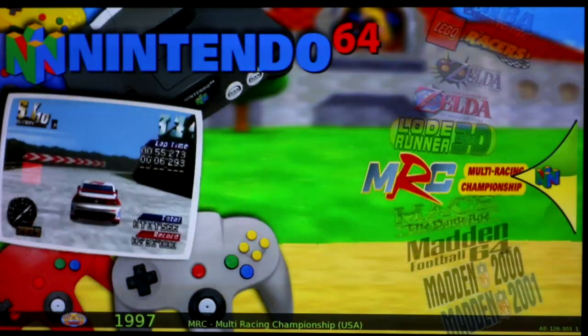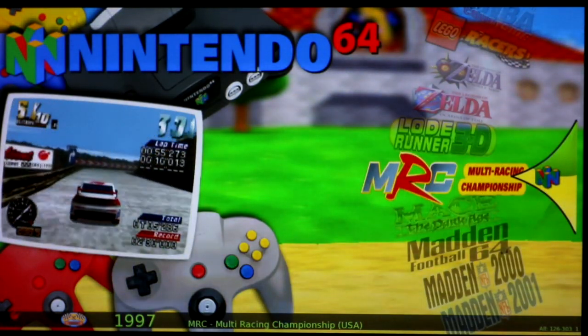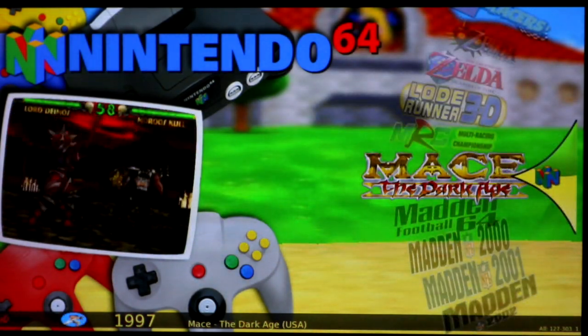MRC: yellow — runs okay but graphics are way messed up. You can't see your car and can't always see the environment, so it's a yellow — not really playable. Mace: The Dark Age — green, runs good.